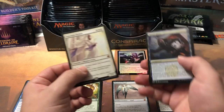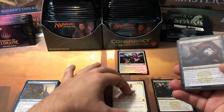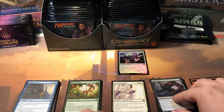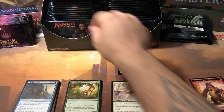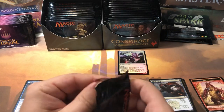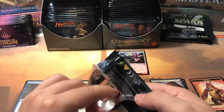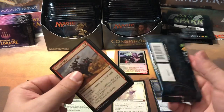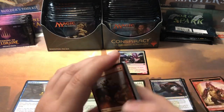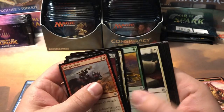So we got two packs, two mythics, and then Hired Heist is our conspiracy card. I'm not sure what these conspiracy cards are — I wasn't around at all during this set. So let me know in the comments what these conspiracy cards actually do. I believe they're banned in pretty much every format, but let me know what the deal is with those.